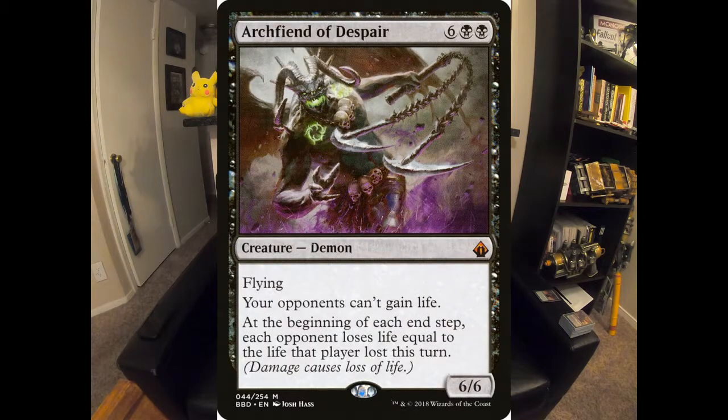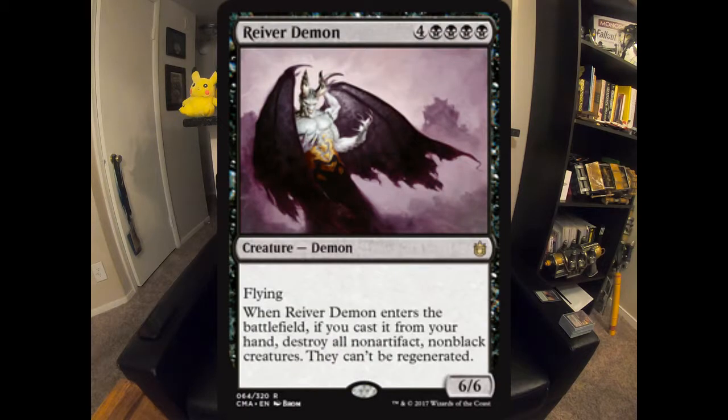The Archfiend of Despair is a very brutal card — a 6/6 flyer, your opponents can't gain life, and during the end step, any life that they lost this turn they then lose that same amount again. So you can just end people if you're able to deal half of their life total as damage to them during a turn — they literally just die in the end phase. Reaver Demon is next. As long as you're casting him from your hand, he's basically a board wipe — destroy all non-artifact, non-black creatures, and they can't be regenerated. Having a 6/6 flying wrath that doesn't blow up your stuff seems really good.